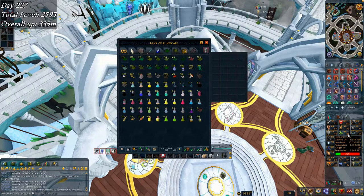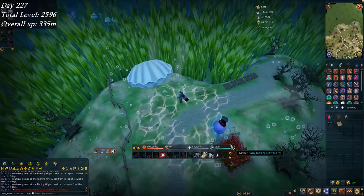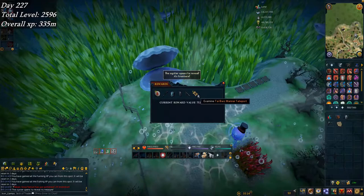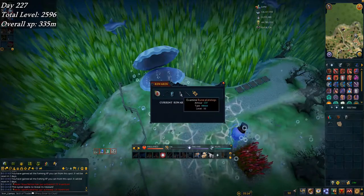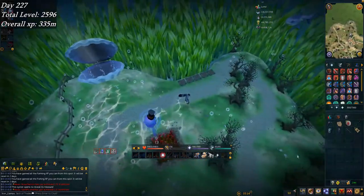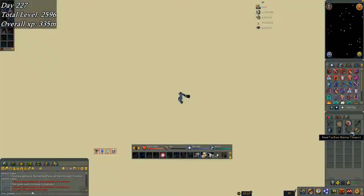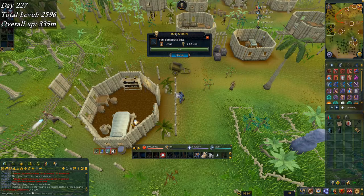I also changed the overlay to show overall XP — I'll try to update it at the same rate as the total level display. Over at the fishing spot I couldn't collect from the seaweed, but I checked the oyster — got a fortunate component, which is nice, and the rest is just some alcables. It's funny that it's 700k because of the price of fortunate components these days.